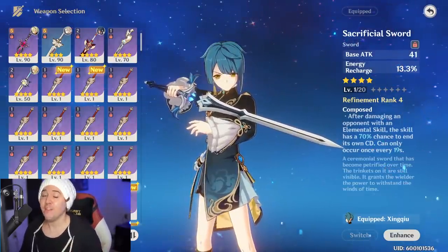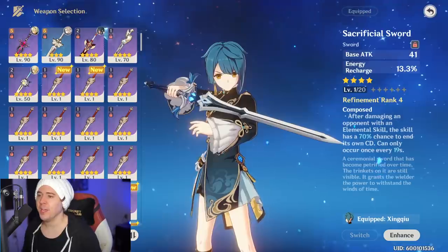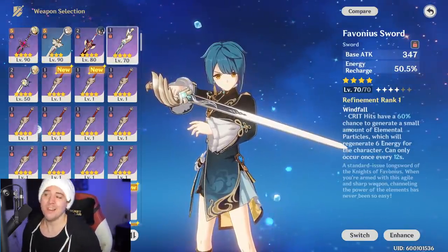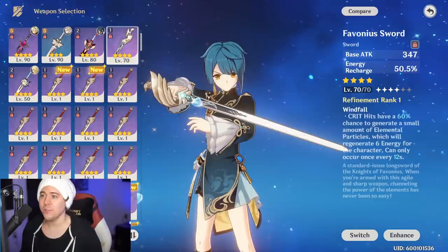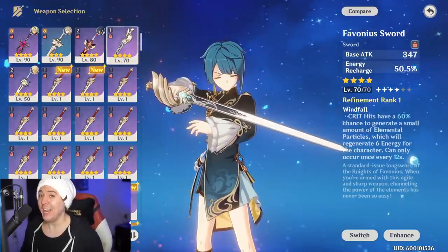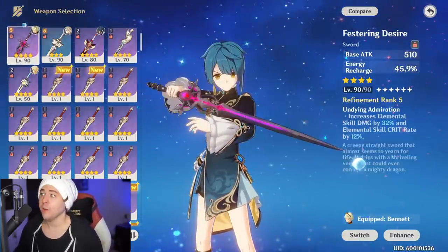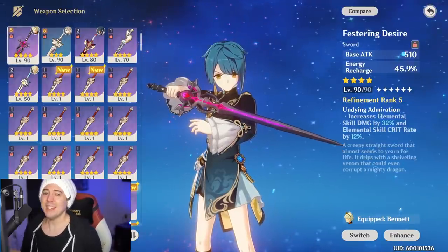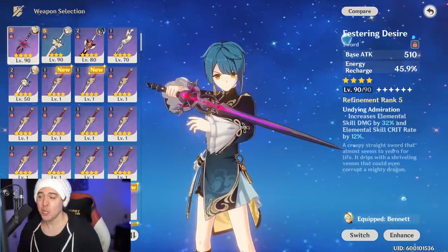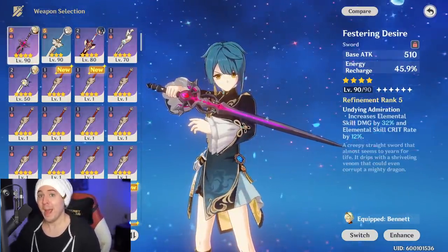Even though the Sacrificial Sword is by far his best weapon for maximizing elemental burst uptime, there are other options. The Favonius Sword also has a ton of elemental recharge, and if you build him with a little crit rate, it gives you a chance to generate elemental particles — though it won't generate Hydro particles like the Sacrificial Sword reset does. There's also the Festering Desire, which is more damage-oriented but still has energy recharge, increasing elemental skill damage and crit rate while getting that extra energy.